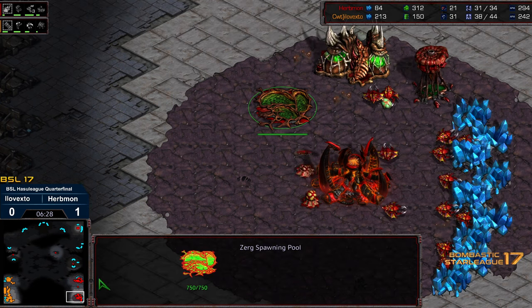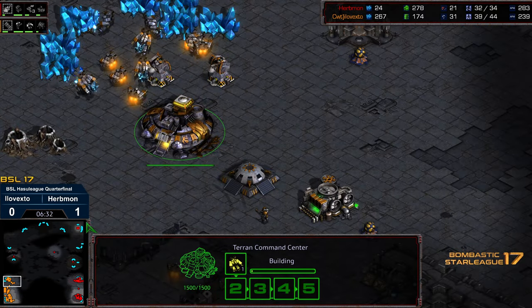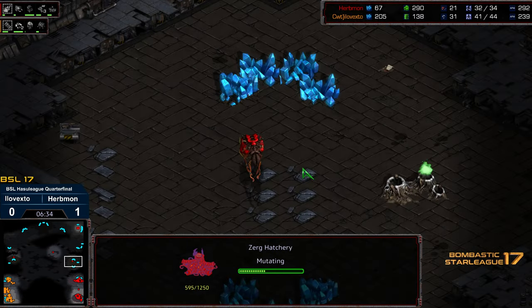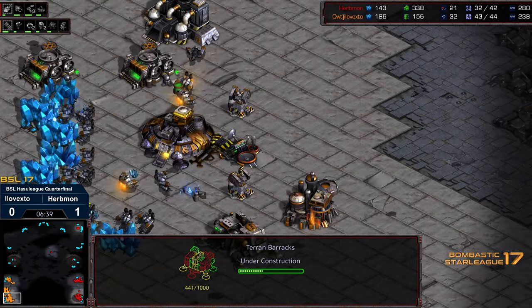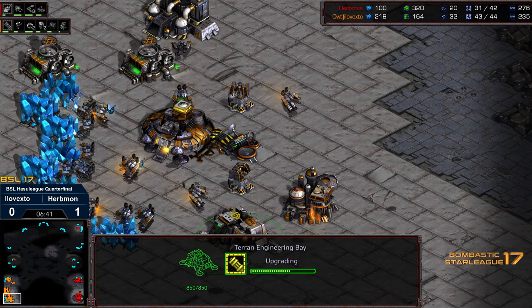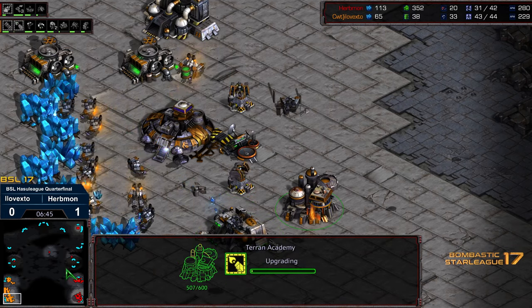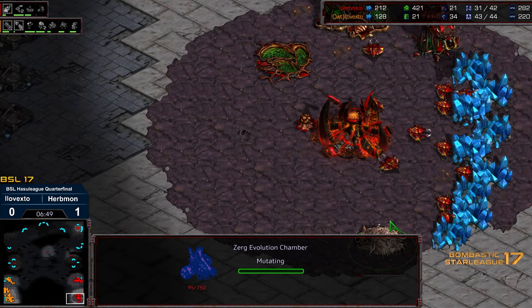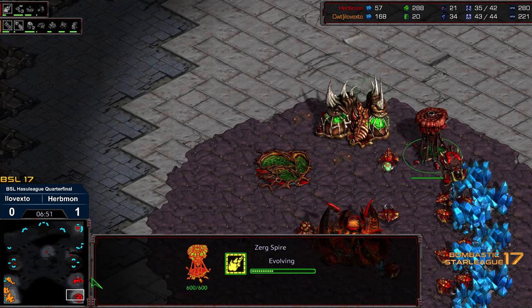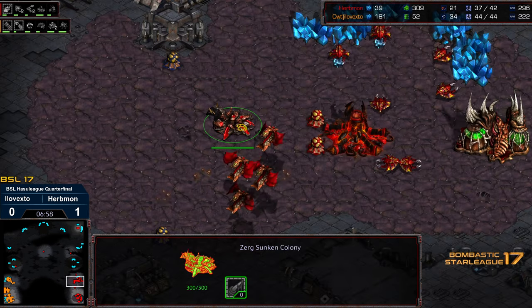It looks like he maybe missed a little bit of macro cycle, still sitting at 21 drones. He's going to have that third base up comfortably. It looks like he's opting for the top right rather than the three o'clock base - a little bit more distance. Fourth barracks coming online, plus one weapons about halfway finished, and range just starting. So the Mutalisks are delayed. Evolution chamber getting dropped, interestingly enough. I think Erbmon can definitely put himself in a position where he can skip early Hydralisks.